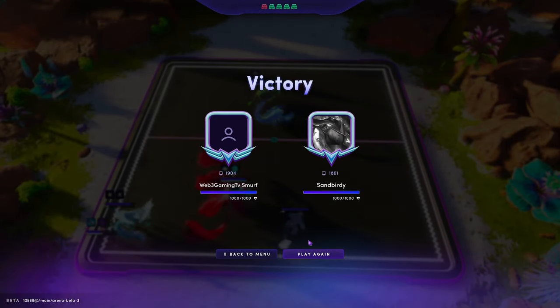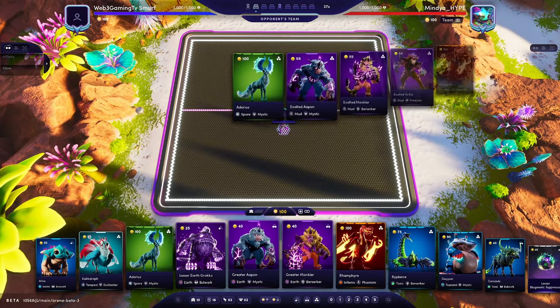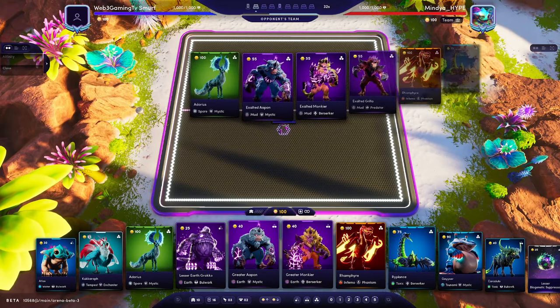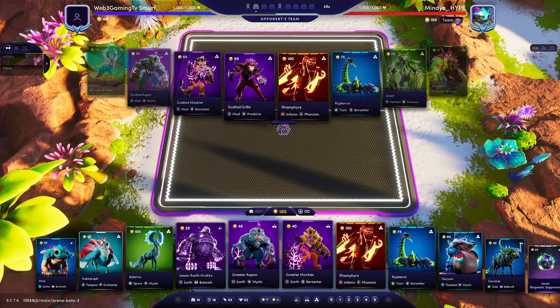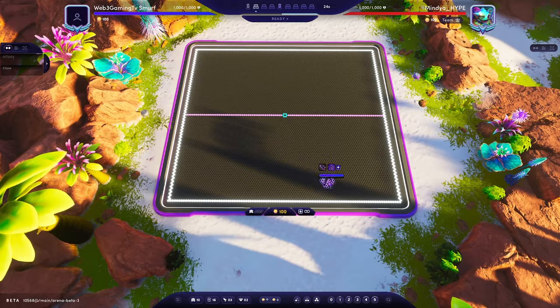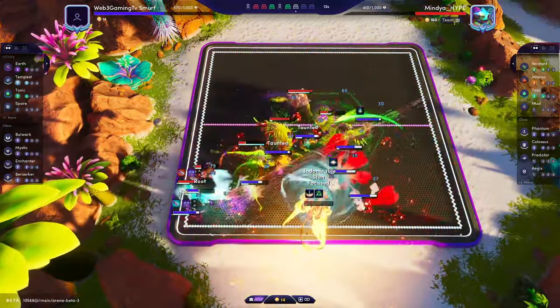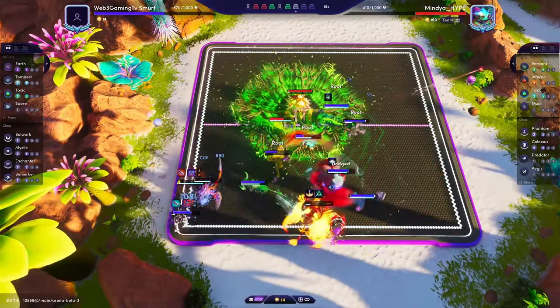Another game against the same build actually — Colossus Mud Predator Mystic build — but this time it's against Mindir, who's another really good player. Let's see if he has anything different. The Ramfire didn't really do anything there, did he? Maybe got a stun off. That should be game.